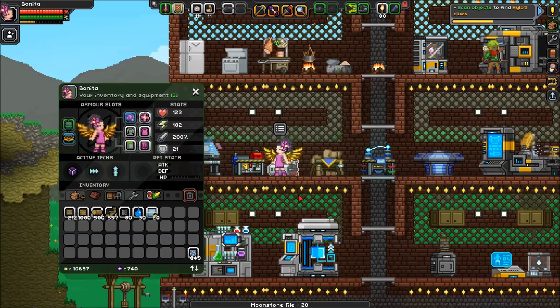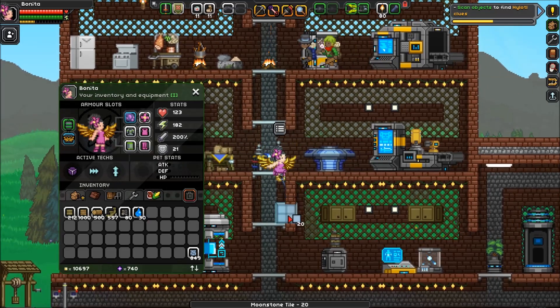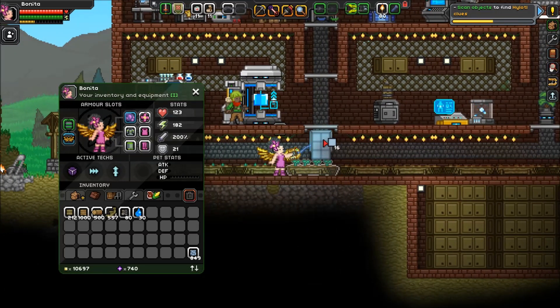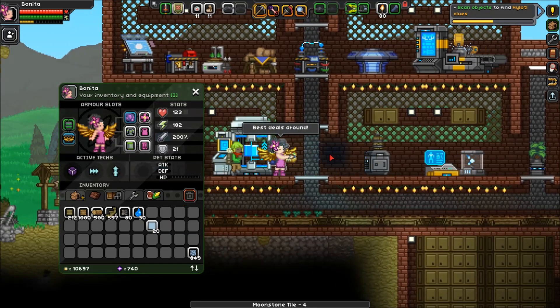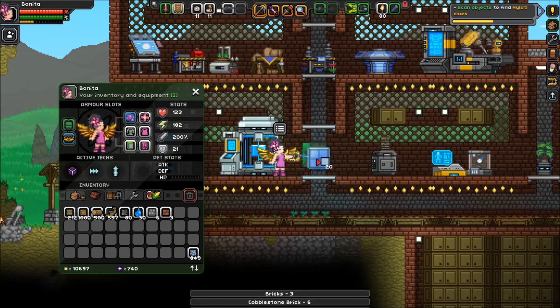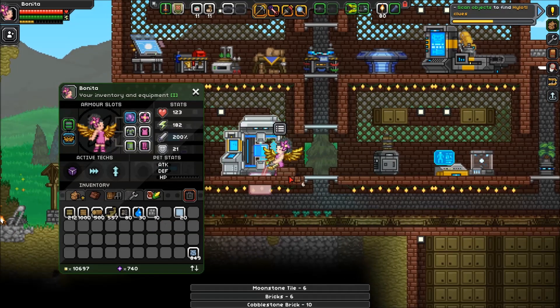Let's take a look at what this moonstone looks like — I'm really curious. I believe it's a mod that allows you to use moonstone to create stuff, which is pretty cool. Let's create one, which gives 20. Wow, it actually does look quite nice! Yeah, that does look quite nice — it makes squares. Easy to dig through as well. What does it look like as a background though? It's quite nice, quite interesting. Oh dear, I'm breaking everything!